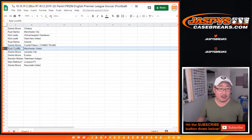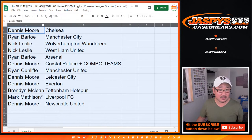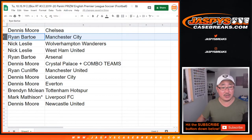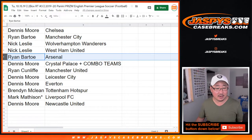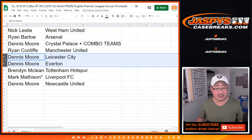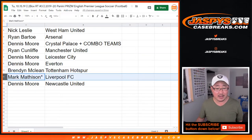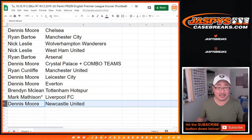So Dennis, you have Chelsea — Christian Pulisic's team right there. Ryan Bartow has Manchester City. Nick, you have Wolverhampton and West Ham. Ryan with Arsenal. Dennis with Crystal Palace plus the combo teams. Ryan with Manchester United. Dennis with Leicester City and Everton. Brendan with Tottenham. Mark with Liverpool FC — it's my club. And Dennis with Newcastle United.